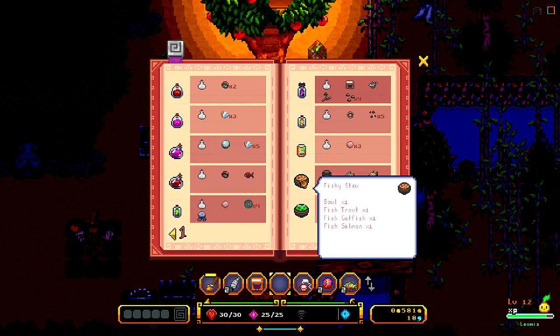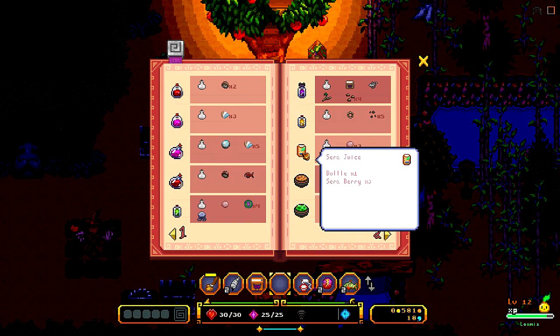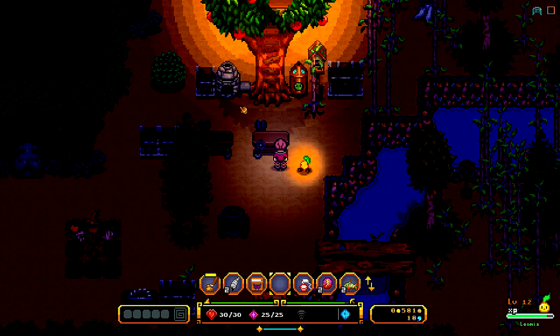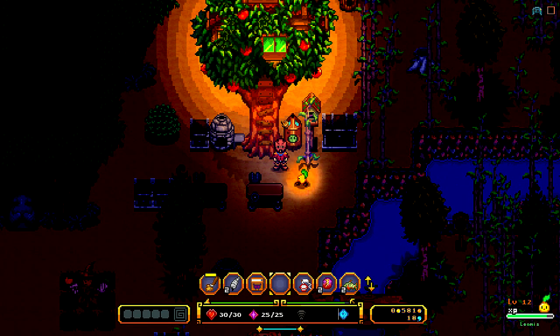So a bottle of spotty shroom and a red chompy — we can make an HP elixir. Isn't there something that had a trout? Oh, fish stew. So we need a bowl, a fish trout, a catfish, a trout, and a salmon, and we can make fish stew. We don't know what it does though. At least we can make Sarah juice and stuff now too. I think that's going to do it. We will see what we do next time. Maybe we'll go back into the forest, or maybe we'll actually spend some time trying to get past some of those trolls so we can see what's actually up that way. Thanks for watching guys, and we'll see you next time.